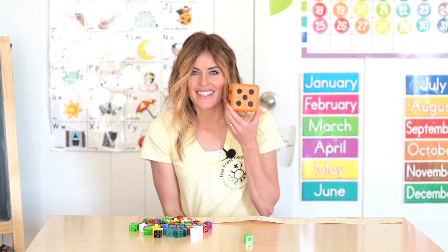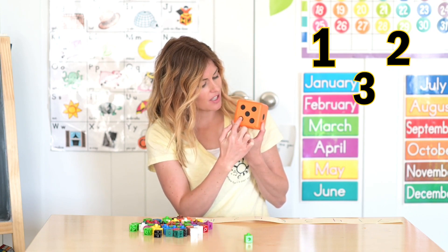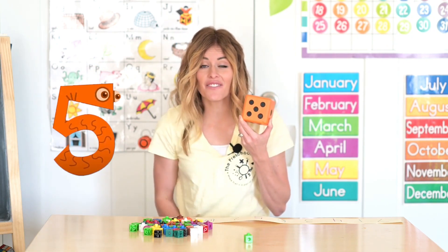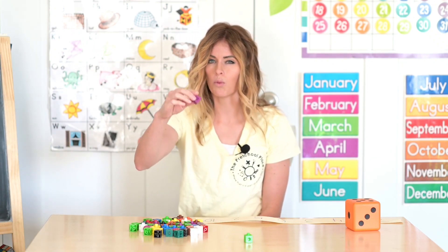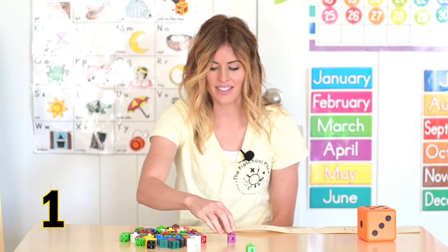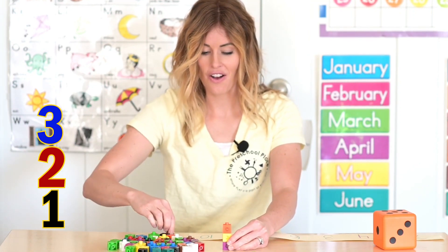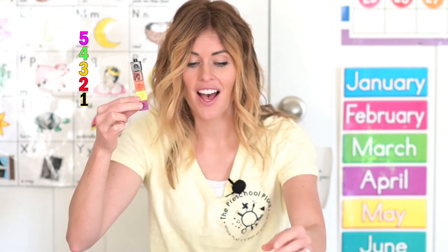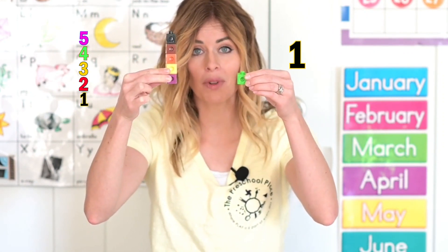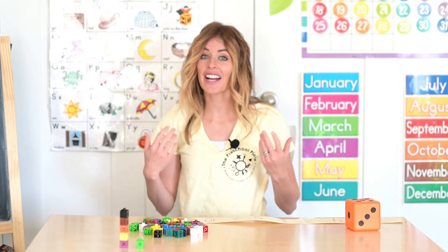What number did I get? Let's count: one, two, three, four, five. I got five. Let's make a tower with five blocks. Are you ready? Hold up one block. One, two, three, four, five. Look at my tower with five blocks. Is it bigger than my tower with one block? It is. Let's place our towers in the city over here and go again.